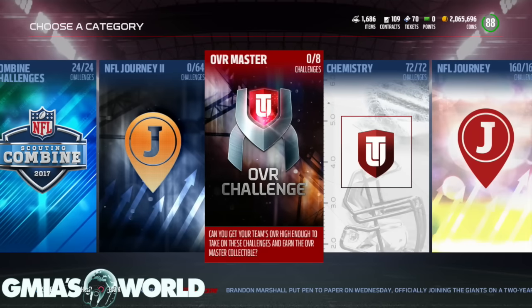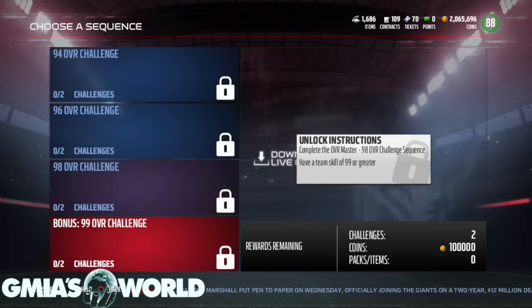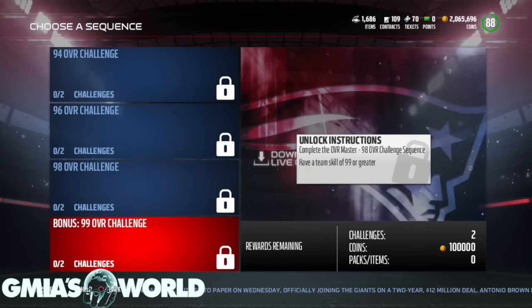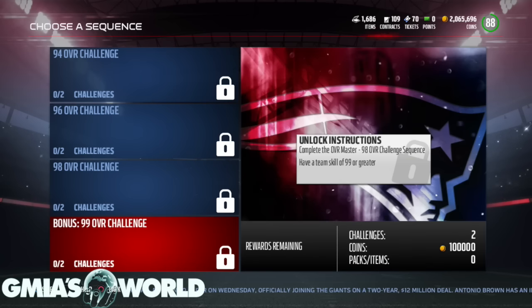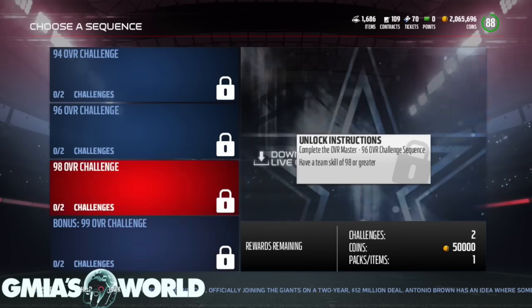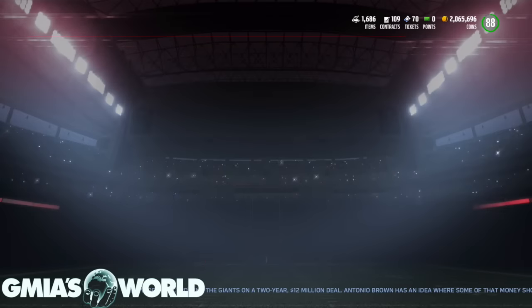And then finally, the Overall Master Challenge, where you're going to have to get your overall up to 99 in order to get this collectible. It's a 98 overall challenge sequence — I have a team skill of 99 or greater. You're going to need to get that done. Those are all the things you need to complete Ultimate Master.